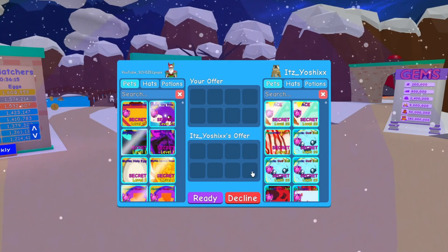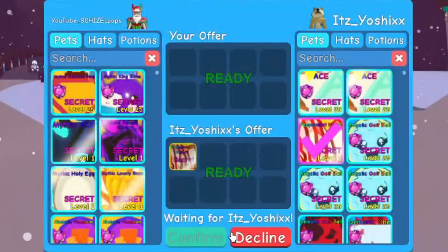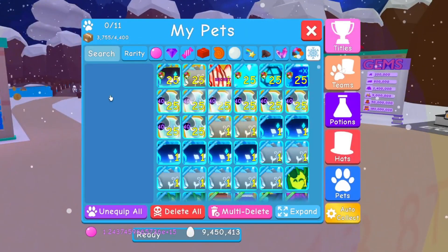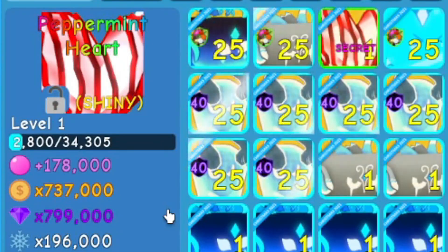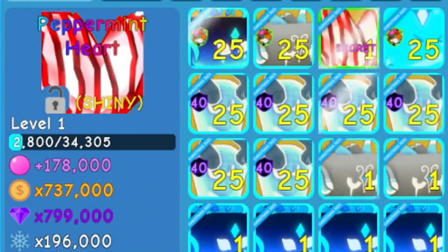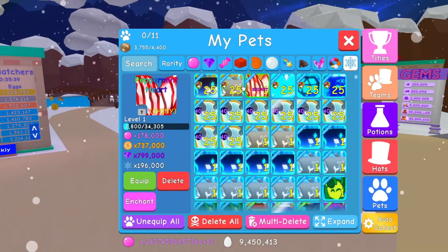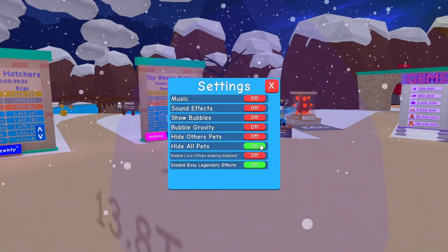There it is right there, guys — I see it! The original version is red and white. Here we go — for stats we have base 178,000 bubbles, 737,000 coins, 799 on gems, and 196,000 on the snowflake currency. This thing is super cool looking.